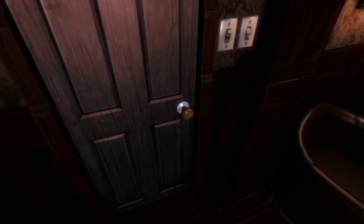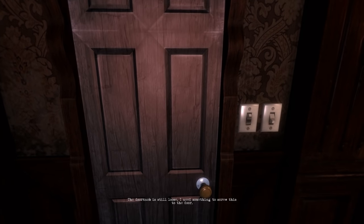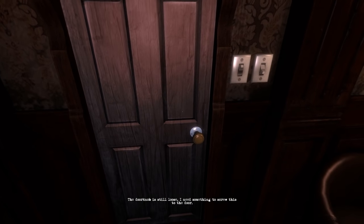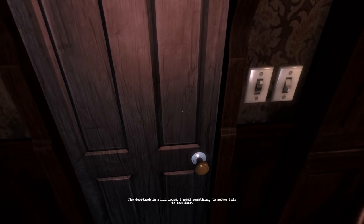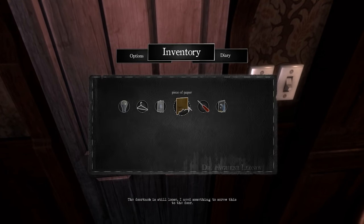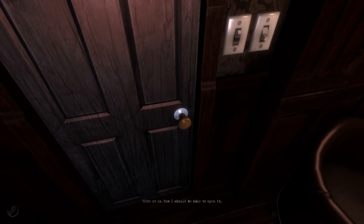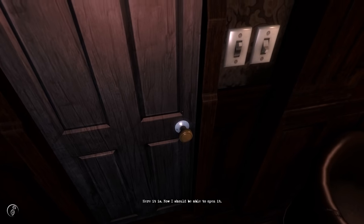Right, I'm getting the hang of this. Who's at the door? Oh — the doorknob is still loose. I need something to screw this to the door. I think I have just what you're looking for — screwdriver. Here it is. Now I should be able to open it, apparently.